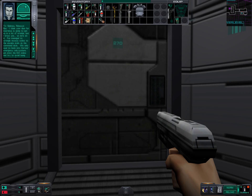I think your idea for insurance is going to get us in a lot of trouble, but they trust you so let's do it. I've managed to wrangle access codes to the escape pods on the command deck. We only need to hack into Xerxes' emergency subsystem, get past the ice nodes, and try to avoid being spotted by Bronson's security team. Piece of cake, right?